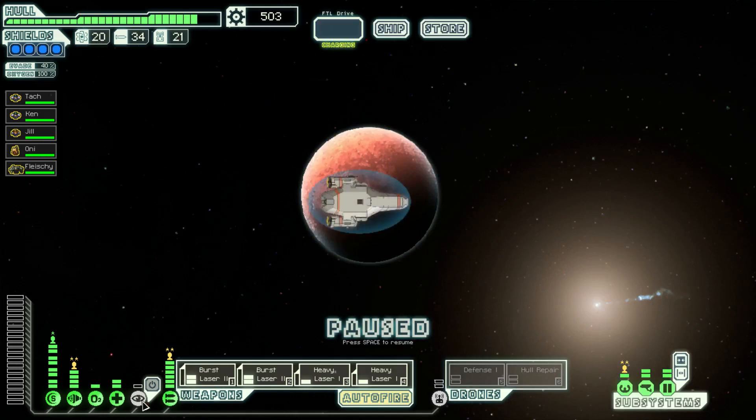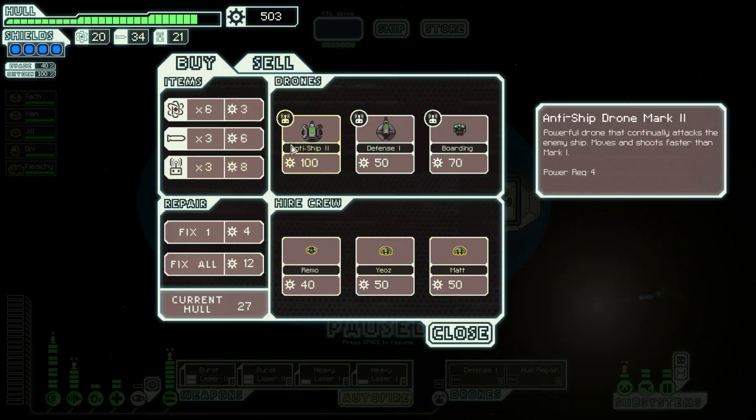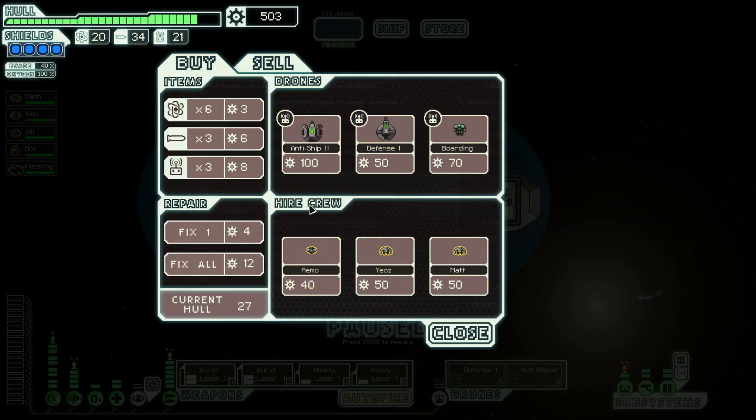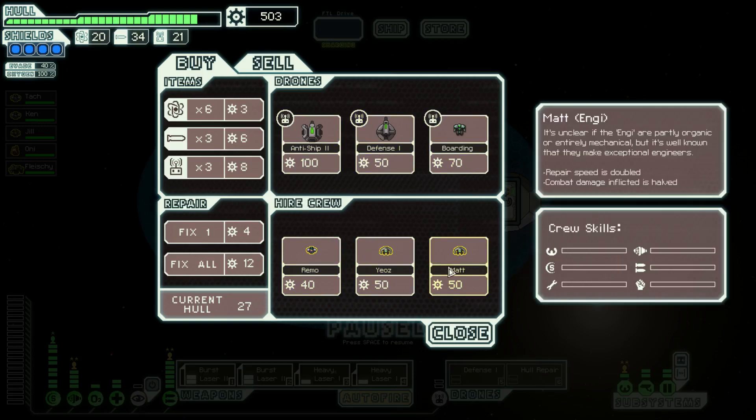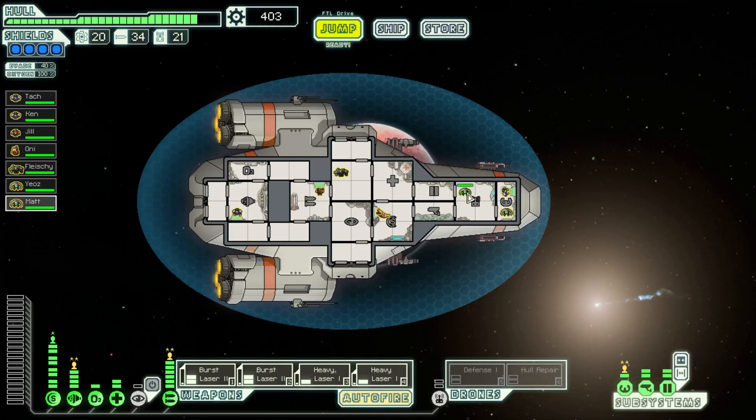You only really need one level of cloak to make it useful. Got crew, anti-ship 2, a boarding drone. Second defense drone - twin defense drones is only 4 power and it's very efficient, they're quite good. This is not what I was hoping for though. I don't really need crew, but I guess we'll take them just for the sake of having them. So you can go assist in the weapons room, you go assist in the shield room - I want to keep those up pretty much at all costs.